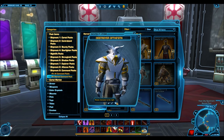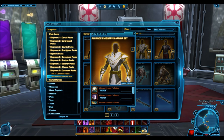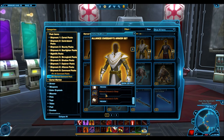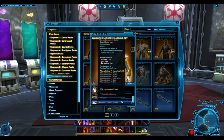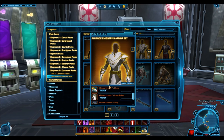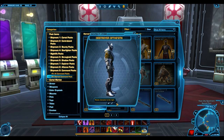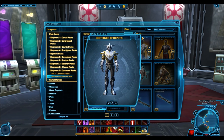Notice two things: firstly, there is no helmet associated with this armor set, which means the supplementary armor box from opening this pack will only contain the belt and bracers — making that armor box entirely useless. Also, the pants and boots are nothing too special, so the lower body armor is something you will not want to look for. However, the upper body armor is the highlight of this armor set — it looks very nice, and therefore that is the only thing you'll really want to monitor for on the GTN.